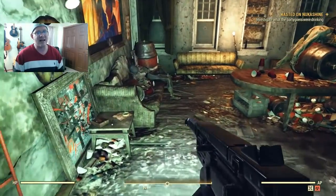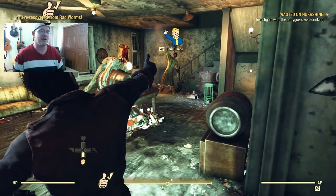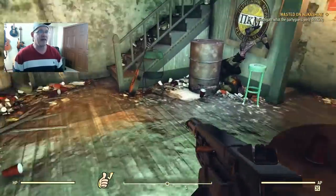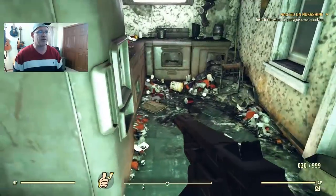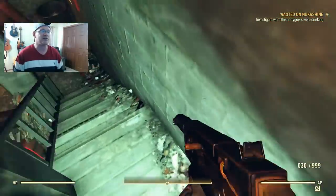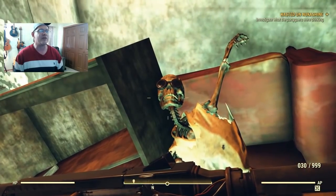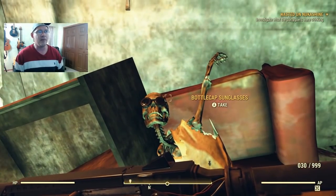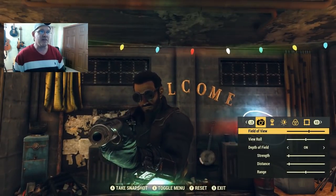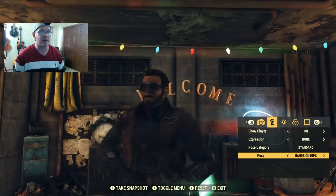You need to investigate what these guys were drinking before the bombs dropped - they went out with a bang. Give a thumbs up to the guy hanging out in here too. We need to go upstairs to complete the investigation, but I started by heading downstairs. Down there I found a really cool set of bottle cap sunglasses - I don't know if they're new to the game or something I'd never encountered before, but I threw them on to be in the spirit of the event.